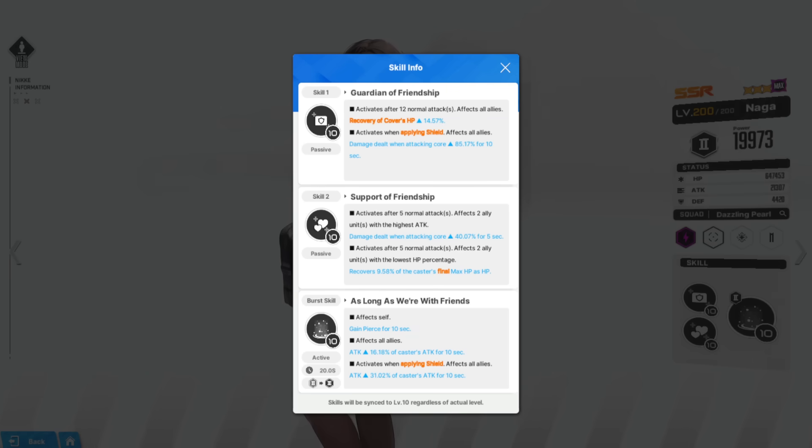She doesn't have the shield application in her own kit — that comes from the other unit, Tia. This is why I said they're like buddies; you need both of them on the same team. But it's perfect because they're both technically 20-second bursts, so you can run them together. When a shield is applied, it increases damage dealt to core for attacking units. Units like Scarlet will do insane damage because her core damage is already really high, and Modernia with machine guns like Guillotine will always be hitting cores.